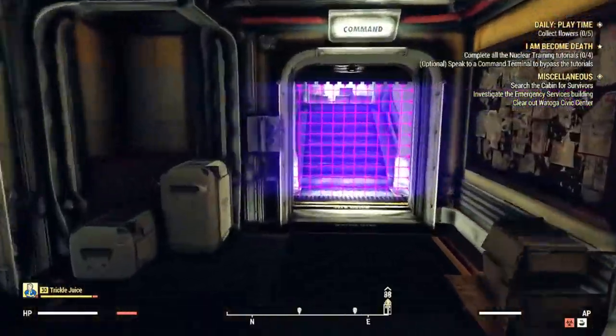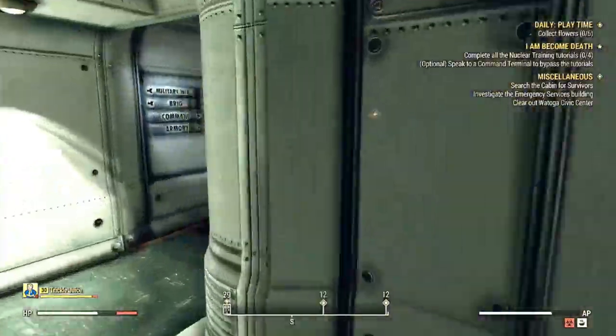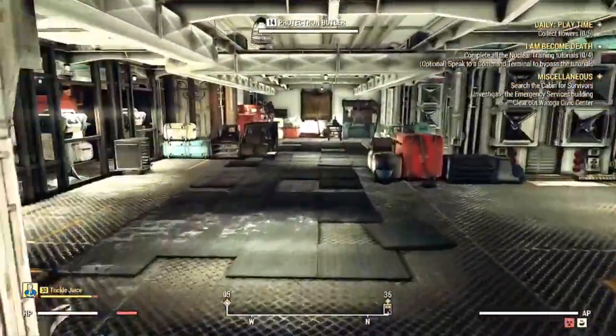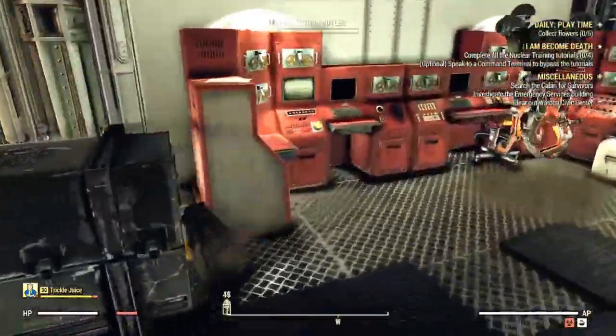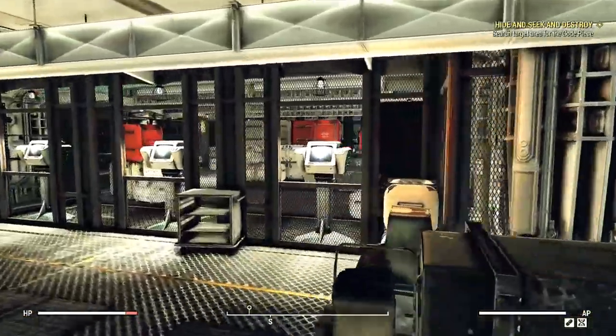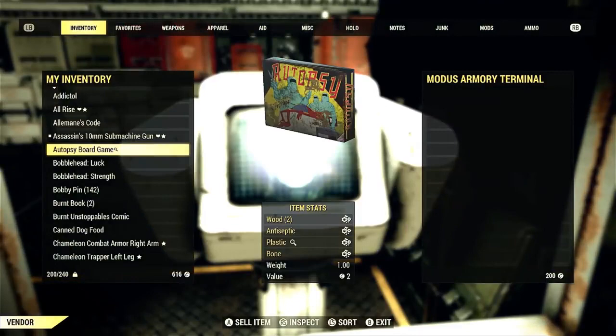First things first, you're going to need to join the Enclave and become General in the Enclave in order to have access to the area we need. Go ahead and click on the card in the top right corner of your screen right now — that will take you to that video. We're going to go to the vendor located right next to the terminal where you got the schematics to build your XO power armor.